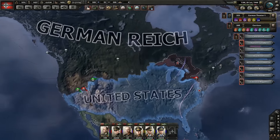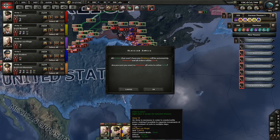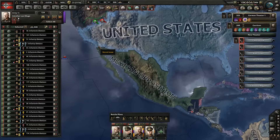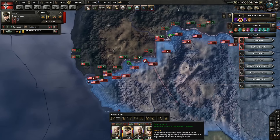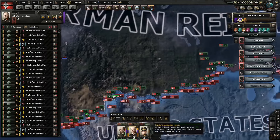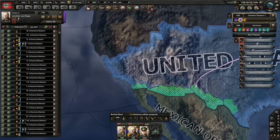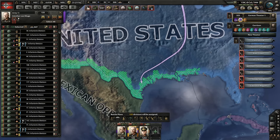We have taken much of the resources, we have taken much of the industry. Now it's just one large push that is needed. So I'm going to celebrate this with one of my very old plans that I haven't been able to do in forever. So all of these divisions - right click, delete everything you have. Cool. Let's make one large plan. 125 divisions - the doom of the United States. This is your order: take everything basically. All of this won't be necessary because they will fall before that, but let's just make it like this. And please just reorganize however you want it.